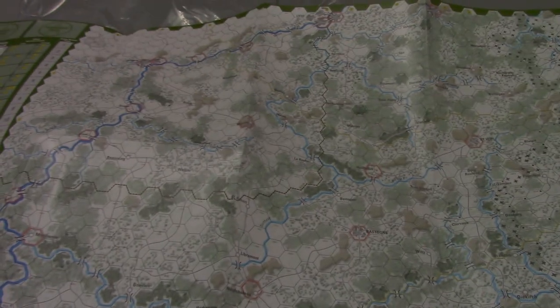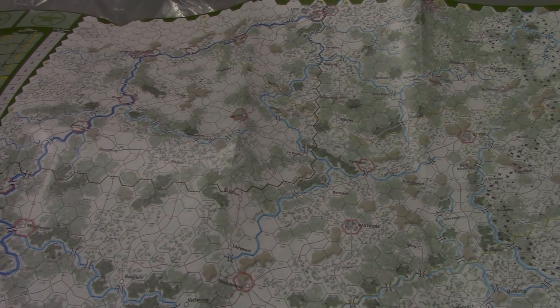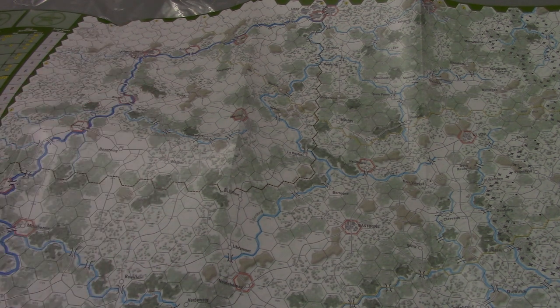A pretty straightforward package. I base a lot of what I'm looking at here off — this is probably going to be very similar to Dark Sands in terms of complexity. The difference being instead of a really long map, it's on a standard-sized map — much more square in formation, so you're going to be able to sit across from your opponent, one side to the other, and work your way through the scenarios.